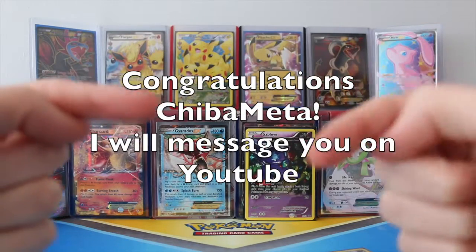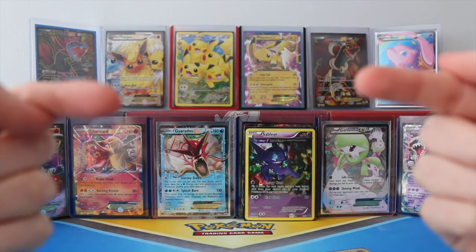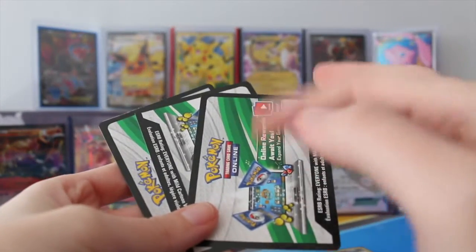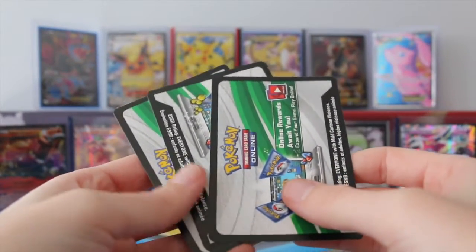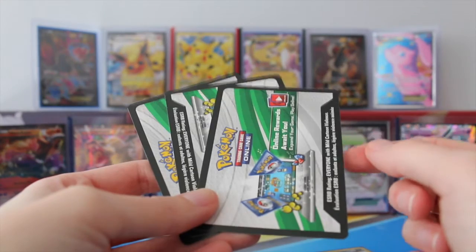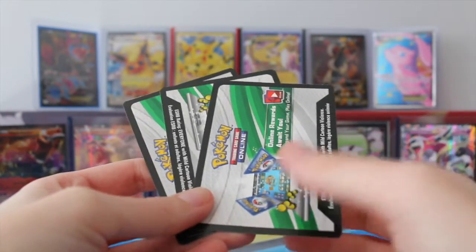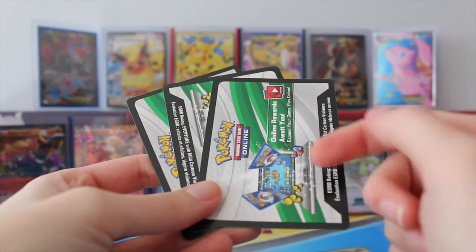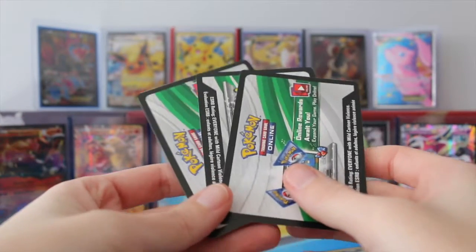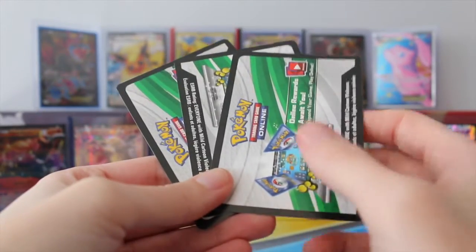Right about now, guys, you should be seeing the winner to my last code cards, and I will go ahead and message you in the YouTube messaging system. For a chance at today's code cards — and I will add a couple extra, so there will be five — what I want to know is: do you like the blister packs that come with the promo card, or do you like the ones that come with the pin? Which one do you prefer? You need to comment on that, you need to be subscribed, and if you're under a certain age, just make sure it's okay with your parents that if you win, I contact you. I hope you guys enjoyed this video. If you did, don't forget to comment, like, and subscribe. And I'll see you next time, guys. Bye!